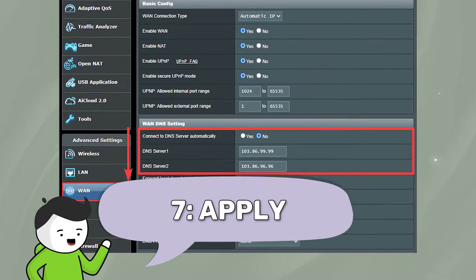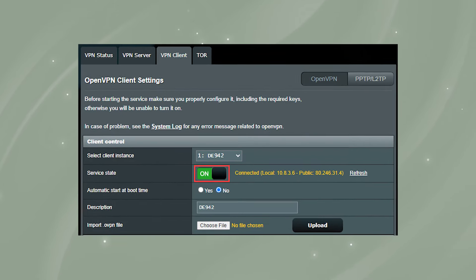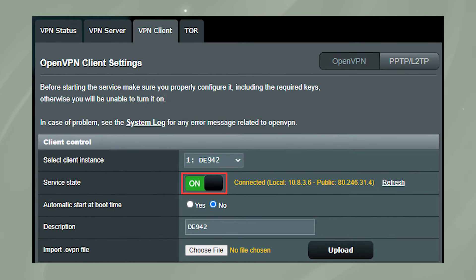Step seven: apply. Finally, click apply, and yes, that's it. If everything was done right, the service state should switch on. While we've set up the NordVPN router settings, it's always wise to check your specific router instructions in case of differences. Now let's check out the best VPNs that are router compatible.